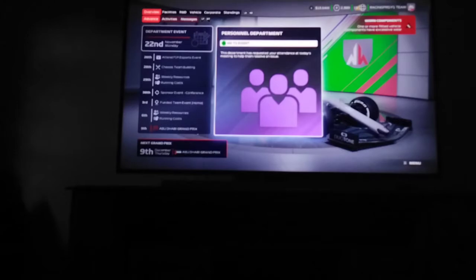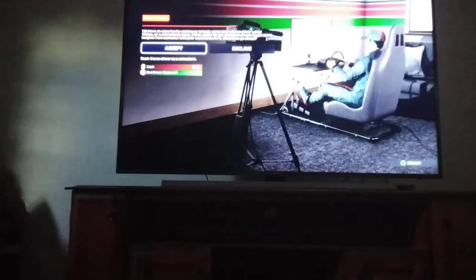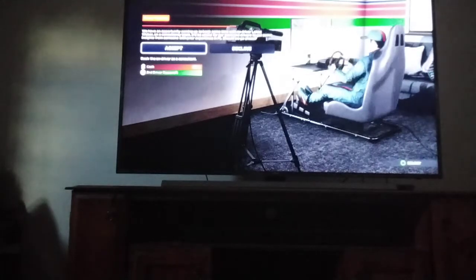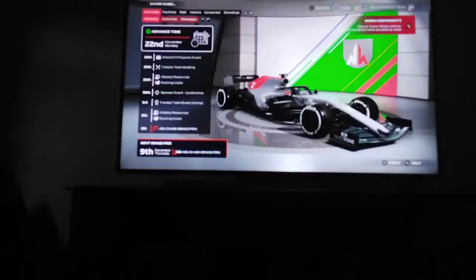Quickly before we end off — we've got a personnel department meeting. We have an opportunity to book some time with Lucas Weber. If you want to get Esteban some time with Lucas Weber, sure thing — we'll get Lucas Weber as part of our team. Anyway, I hope you all enjoyed episode 9 and episode 9.5 — it's basically two bite-sized videos that can be made into one episode. Next up will be the finale of the series, the Abu Dhabi Grand Prix. Stay tuned for that — I should have it out like tomorrow or something. I hope you all enjoyed and I'll see you in the next video.